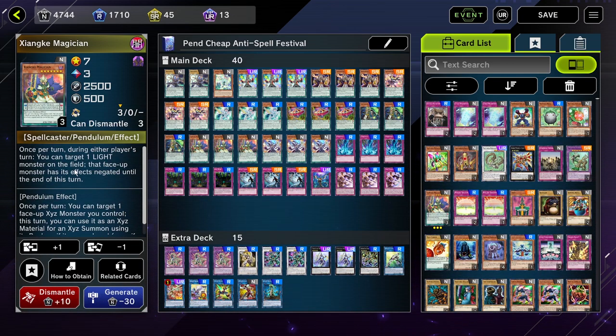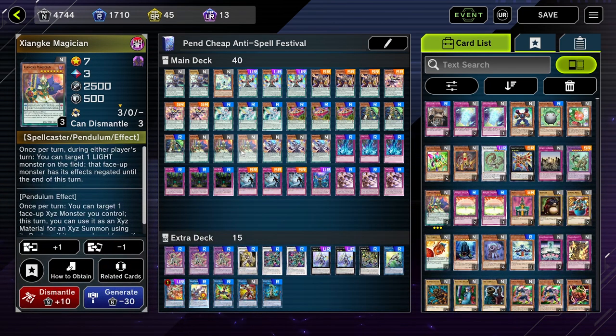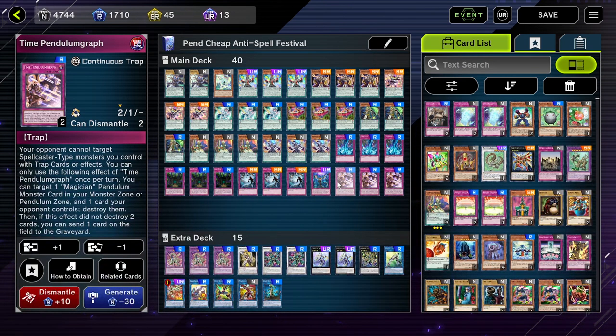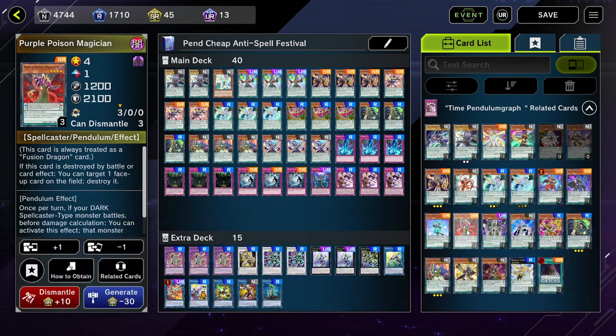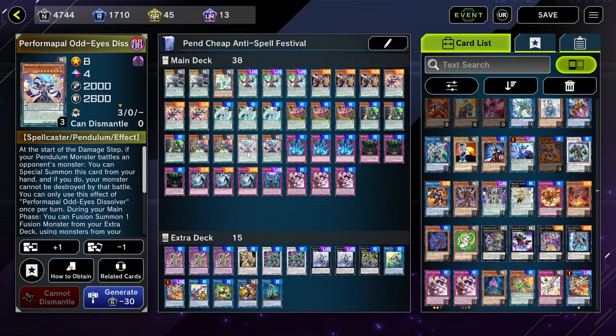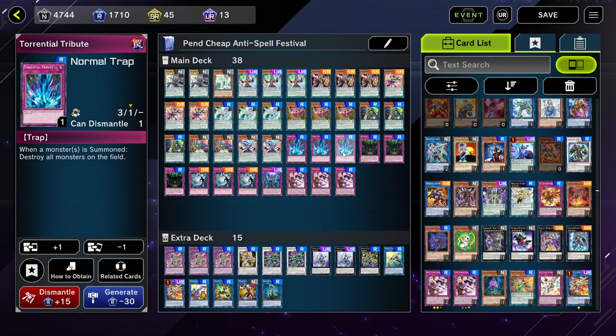We crafted Eximius Magician because it has a cool pendulum effect where during either player's turn you can target a light monster on the field and negate its effect — that's extremely powerful, it can negate even a light link, xyz, or synchro monster. It's a normal rarity so it's easy to craft. We're running Torrential Tribute, Lost Wind, Heavy Storm Duster, and Time Pendulum Graph. The only thing with this variant is that Time Pendulum Graph is more searchable if you have the super and ultra rare magician cards. If you own Double Iris Magician and Purple Poison, throw them in. Torrential Tribute doesn't hurt us too much since our pendulums go to the extra deck and we can summon them back.